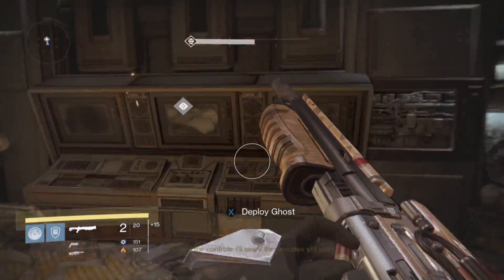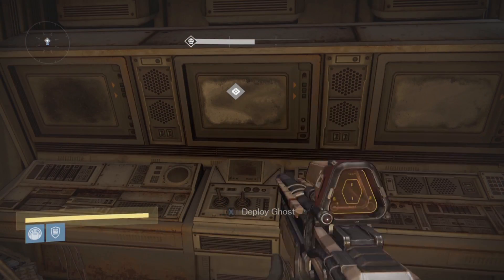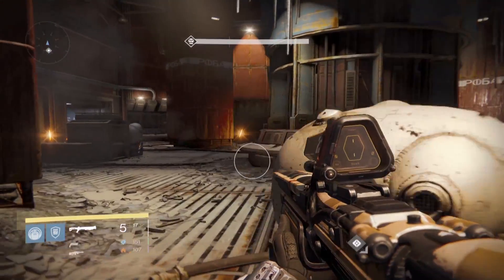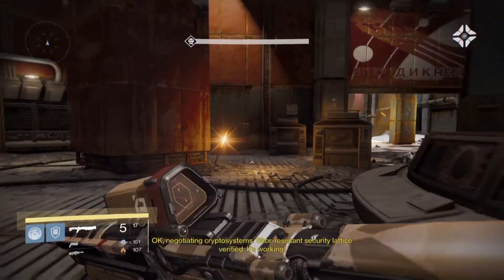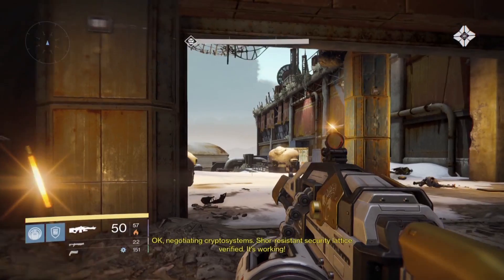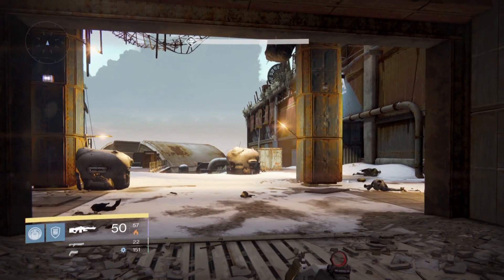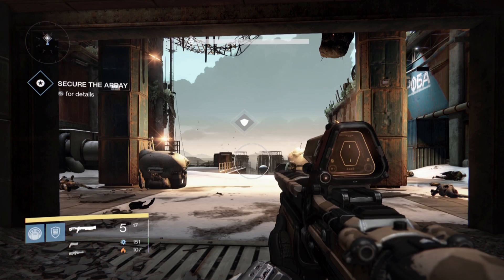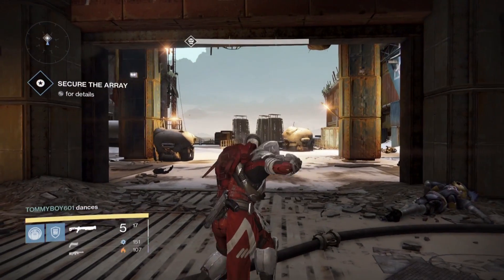As far as armor goes, I was pretty much completely aligned with New Monarchy the entire time. I was chasing their ship - I love those ships that look like real fighters. I really wanted the special New Monarchy one, so I repped New Monarchy almost the entire year and still didn't get the ship. Maybe I'll get New Monarchy's new ship in Year Two.